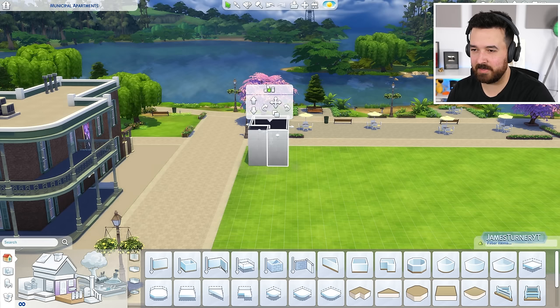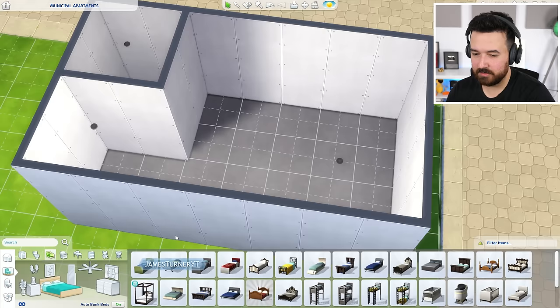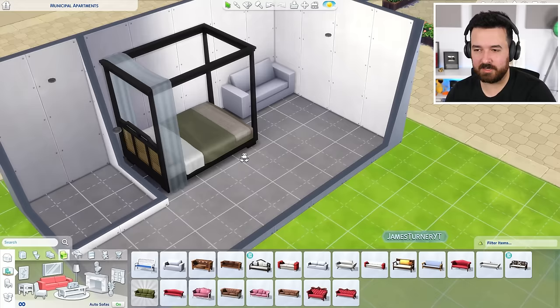That looks good. Now let's quickly get some lights in here and some stuff. We actually have a new bed. We do have a whole new world and a bunch of new items with this pack, so I'm going to be using some of that. I never liked this museum, so we're going to change it.